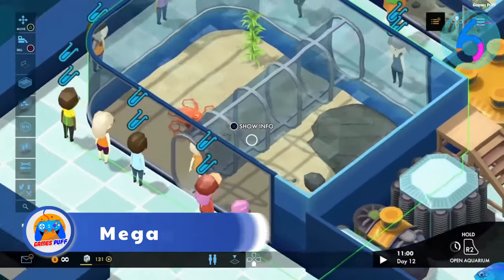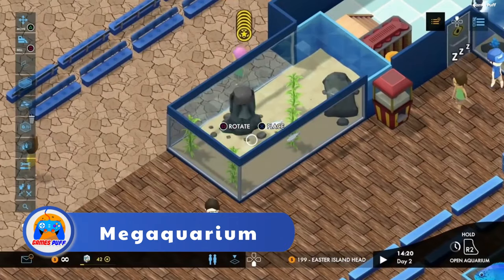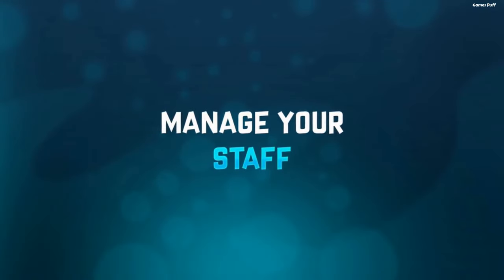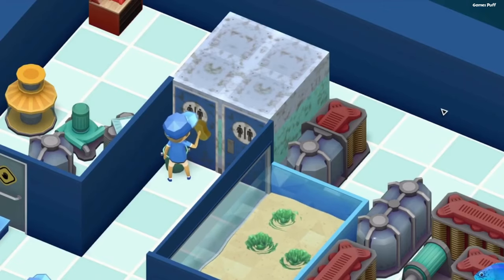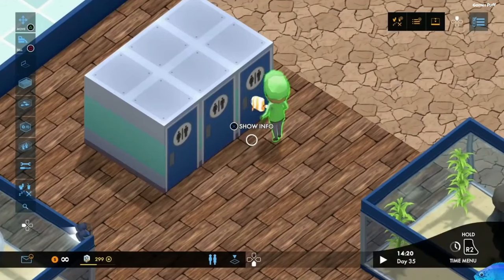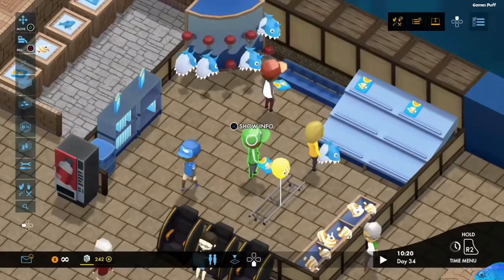Next up we have Megaquarium. Megaquarium is a great Planet Zoo alternative. You'll start with a few fish tanks before adding exotic fish, sharks, crabs, jellyfish, and turtles. You'll want food, drink, seating, and toilet stations throughout as you grow your choices and attract more customers.